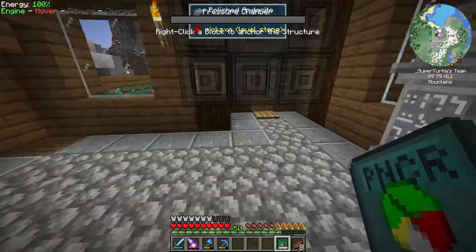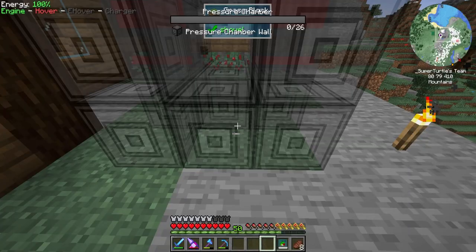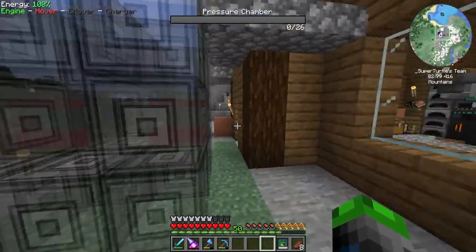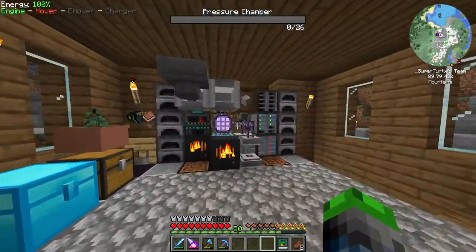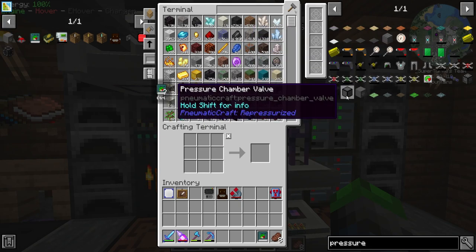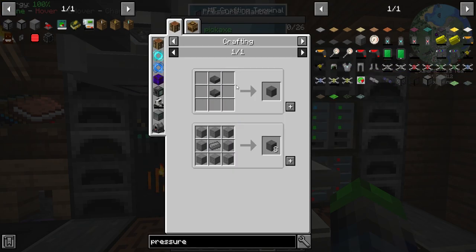You can place it — we're gonna put this outside. It shows you exactly what you need to do. We need to make some pressure chamber walls, a pressure dispenser, a pressure chamber interface, a valve, and a wall. To make the wall, we just need the reinforced brick — that's it. Let's go ahead and craft them up.